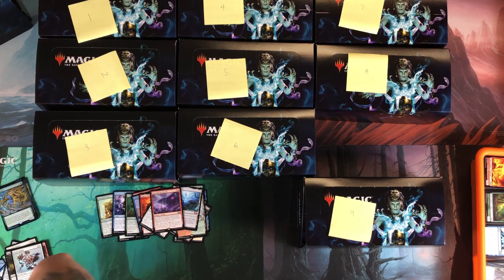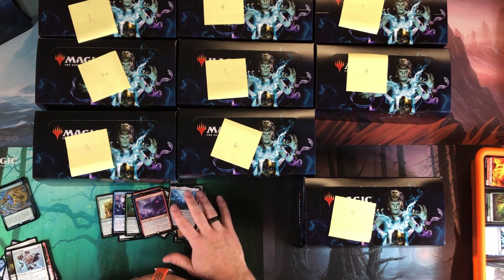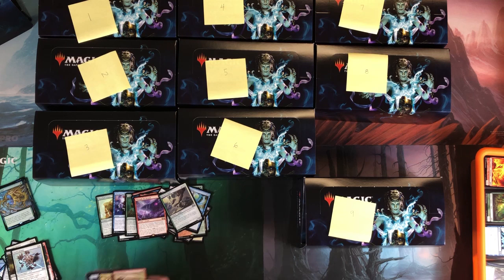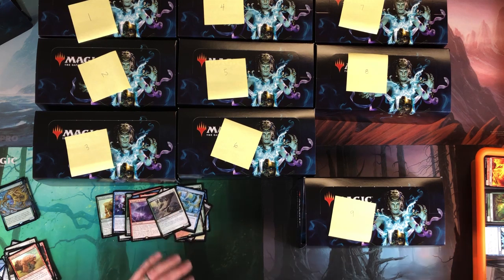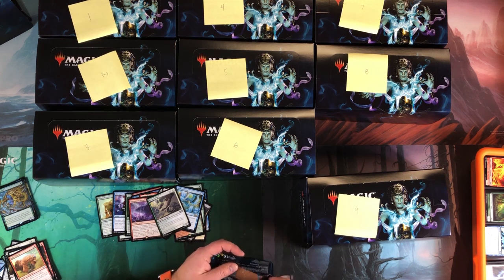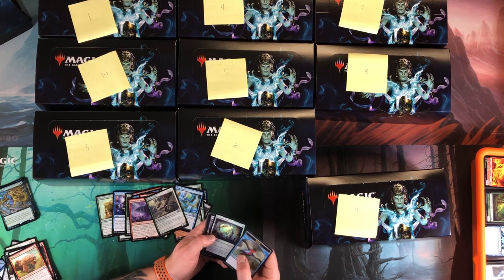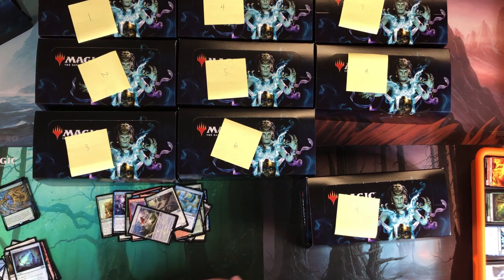Quite a few cards here that I didn't have because they're more Modern staples. I don't have Through the Breach; Dark Depths is used in Modern but we're Commander-based. Back to the Basics and Kitchen Finks — I will definitely take those. Kitchen Finks are a card I'd say to look at getting cheap now; they'll pop back up to eight bucks at some point. Prismatic Lens, another All Is Dust — foil Prismatic Lens too.